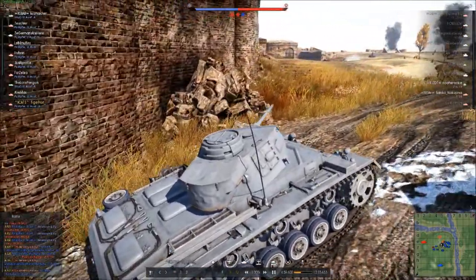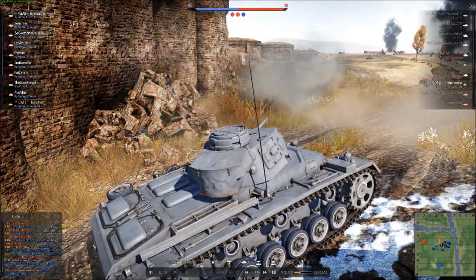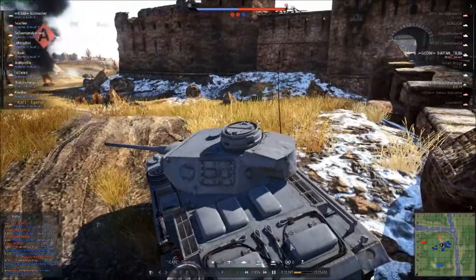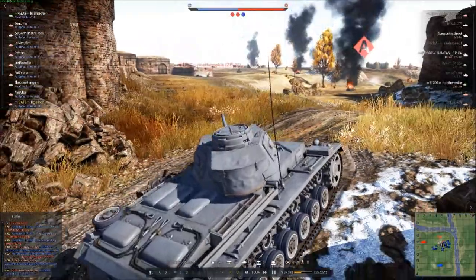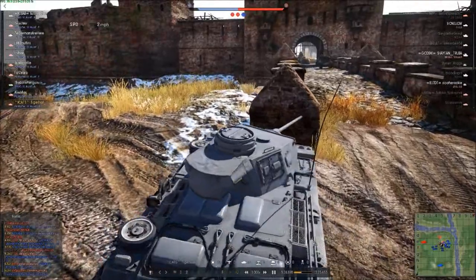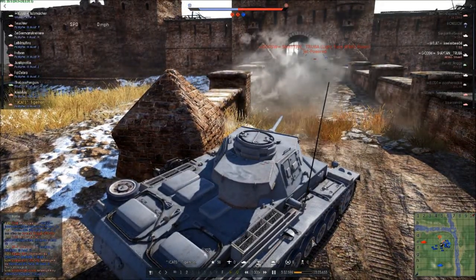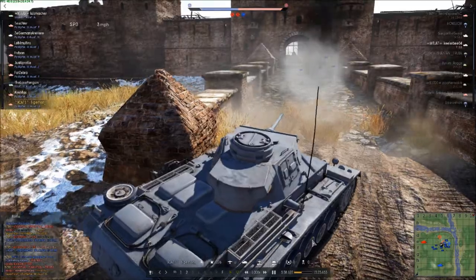I can see him moving. I put a shot into him and hit his shield — doesn't do any damage because it's a gun shield. There's a tank behind me across the bridge. I didn't notice until I looked at the mini-map — you have to be aware of these things. The ZIS gun comes back up, and then I notice the other tank. He obviously didn't know I was here — he wasn't even watching. Then he sees me. I put a shot into him, it bounces. Second shot — I set him on fire and then take him out.